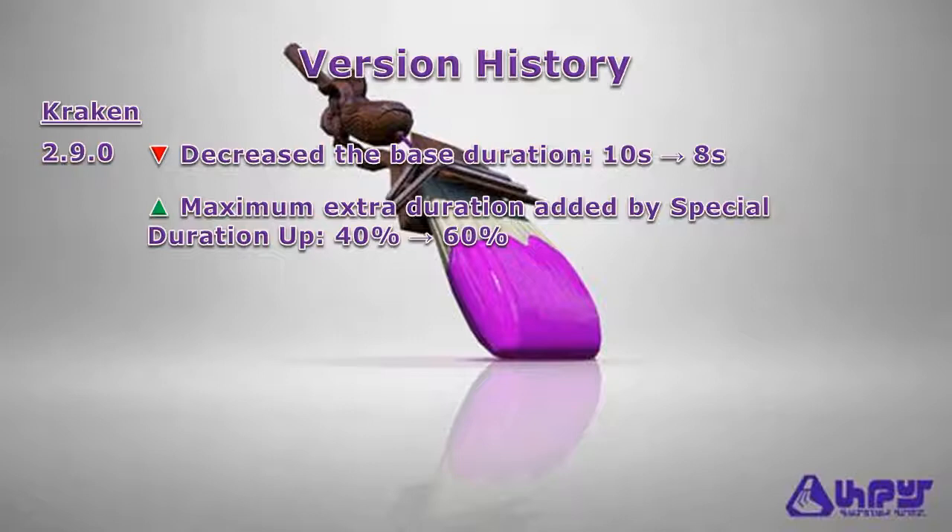Damage Up can support the falloff damage of your ink flicks, and Swim Speed Up supports the Kraken as well. So with that, let's take a look at the first gear build that I have for you in this video.